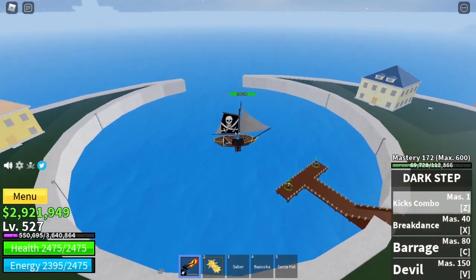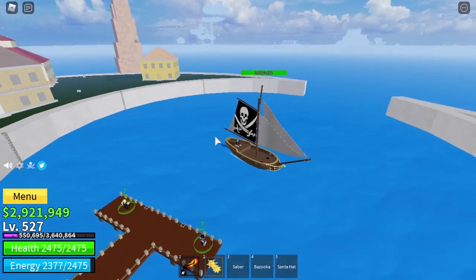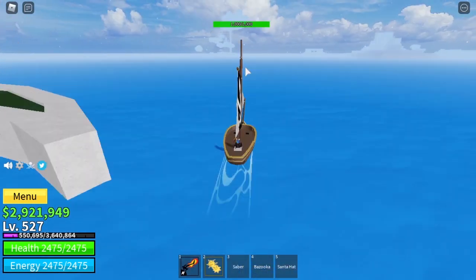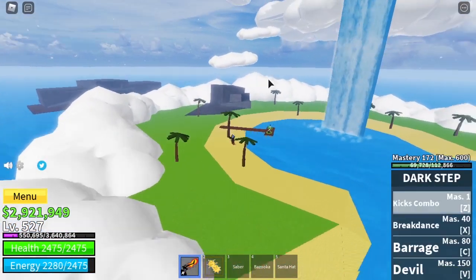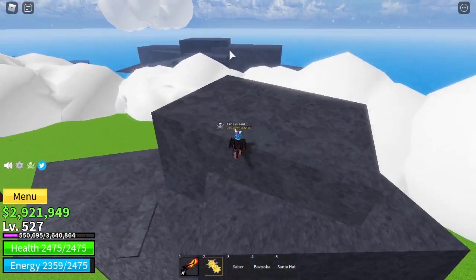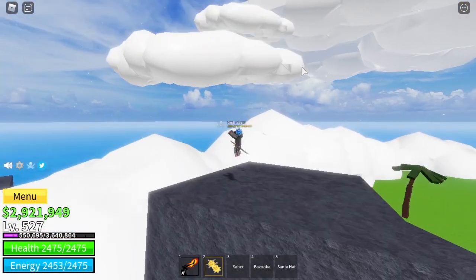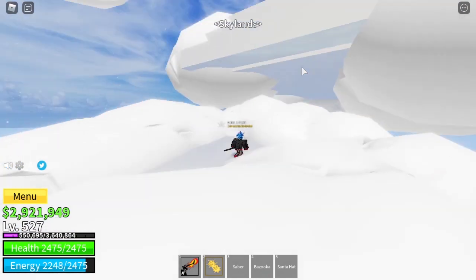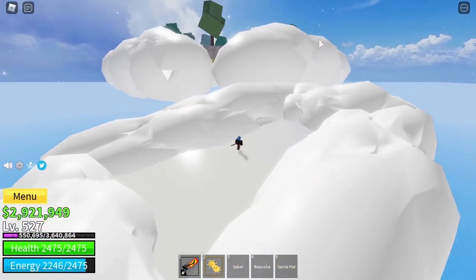Once you are level 150, come all the way over to the Skypean Islands — they are the big floating ones over there. You may be thinking: how do we get onto the floating clouds? Well that's where the Sky Jumps that you bought at the snow island come in handy. You can use them to come all the way up, and then also use the teleport to get up between the islands.